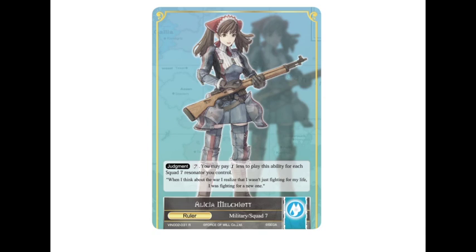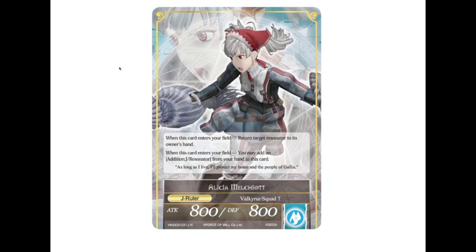Today we're going to be talking about water. Oddly enough, the water ruler is also Alicia, even though the light ruler was too. She has the exact same effect where she gets a reduced judgment cost based on the number of squad seven events you control. But this one actually flips over into Alicia as a Valkyrie, which is pretty sweet.